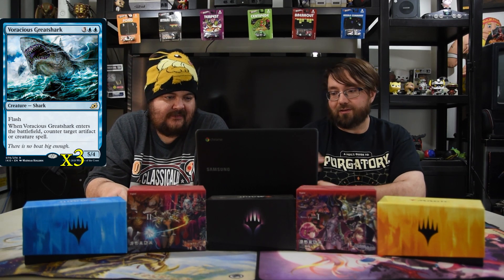The next one is Voracious Greatshark — three and two blue, a 5/4 with flash. Whenever it enters the battlefield, counter target artifact or creature spell. When you can play this for four mana because of Nightbonder, that's awesome — you can't counter this and I get to counter your stuff, and now I have a 5/4.